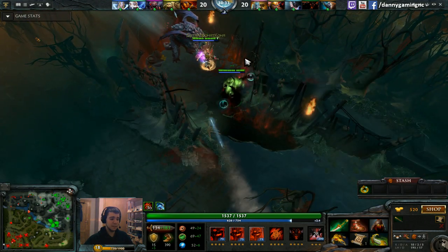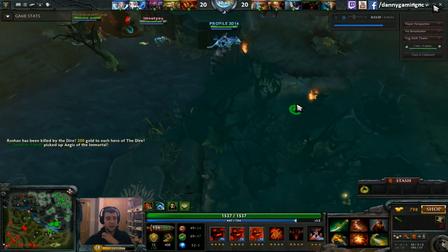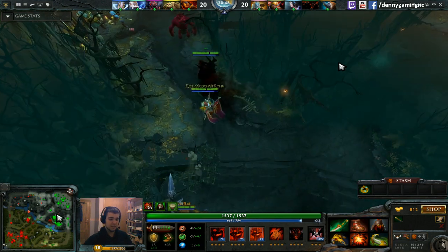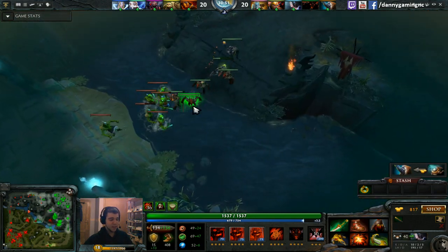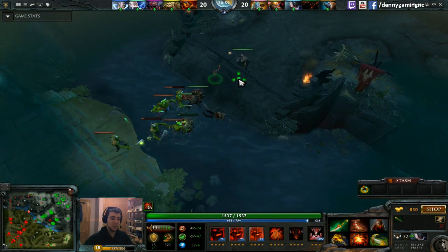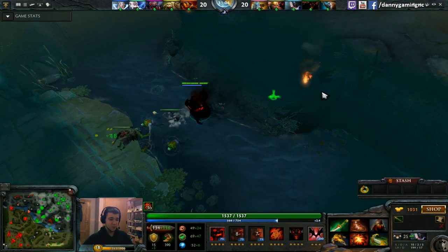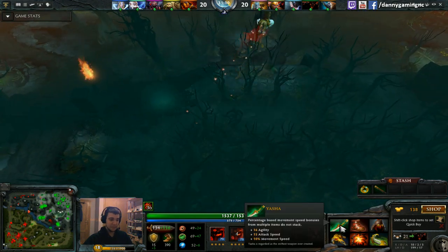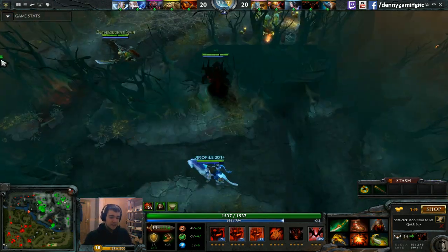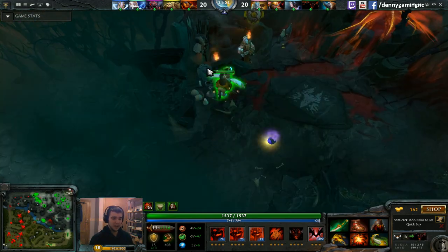At 36 minutes the game is very even — the same amount of towers destroyed and the score is 20-20. The game needs about 7 more minutes to end. At one point there's going to be a deciding fight. It's very important to know what to do. If you play well you win that fight; if you don't, you lose the fight and then lose your base — this is how it works.